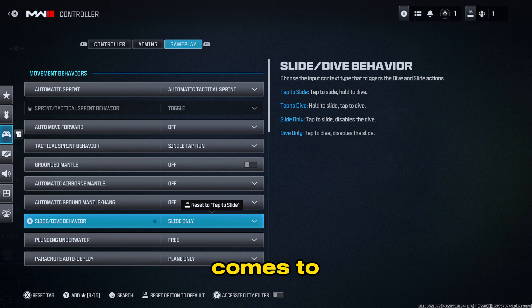This is important for slide canceling: by default this is set to tap-to-slide. You want to avoid the default setting because this button handles both tap-slide and tap-dive mechanics. Setting it to slide only means if you want to dive, you'd need to disable diving separately. This is ideal for multiplayer right now. When Warzone comes out you'll want to be able to dive, so I'll make an updated video for that. If you have the Xbox Elite Controller, you can map dive to a separate button — I'll have a separate video for elite controller settings.